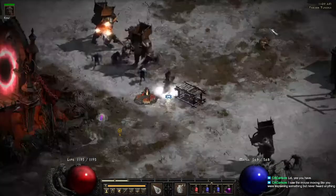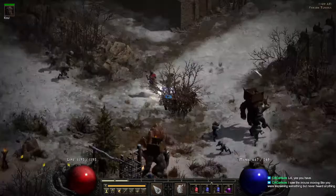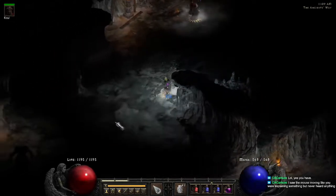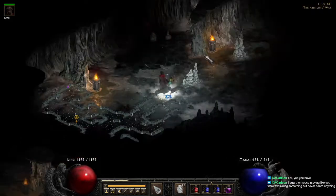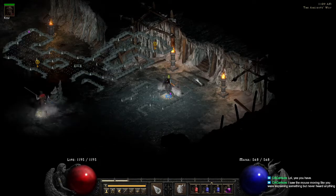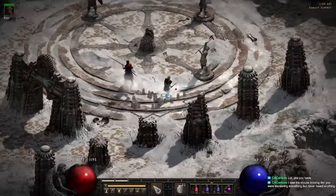Frozen Tundra — straight up the gut, right up the middle. That will bring you to your Ancient's Way. Like all the other ways, left is going to be towards your summit and right is going to face your waypoint. As you can see — entrance left, and right over here somewhere would be your waypoint. Left to the Ancients — kill your Ancients, get your happy days.